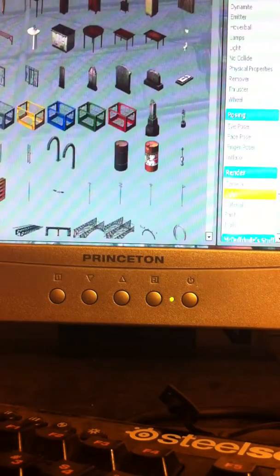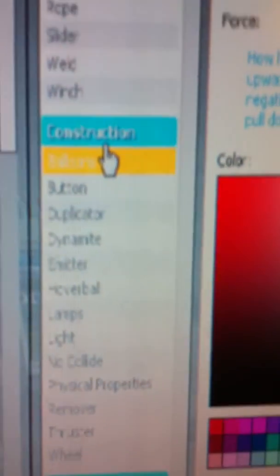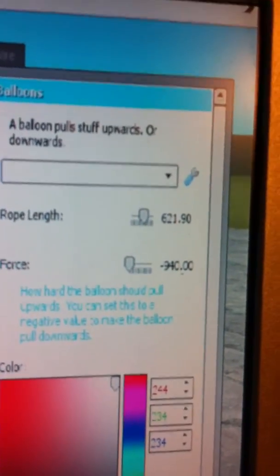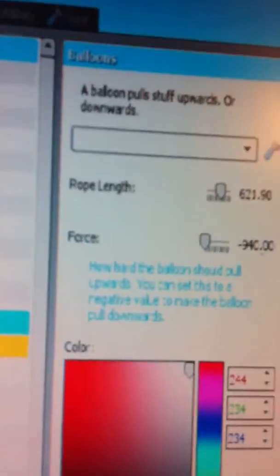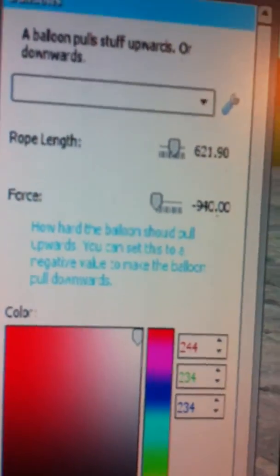Go into balloons in the construction tab. Click on the balloons — construction balloons hunt is above the buttons. You want to set the force to minus 940.00. Then change it to any color — white or whatever you want.